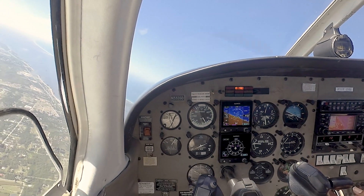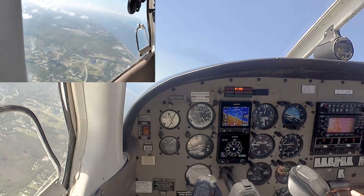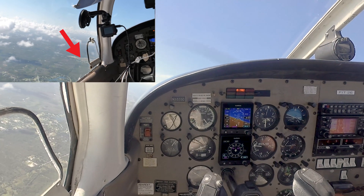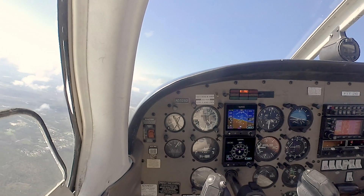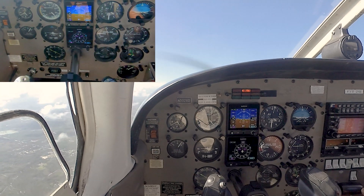Our prominent visual reference as we come around to the north is going to be Melbourne Airport. We can see that in this little bowl of cloud here — it's going to be a nice easy reference, pretty much parallel to the west bank of the river. We've got 90 knots, 3,500 feet.